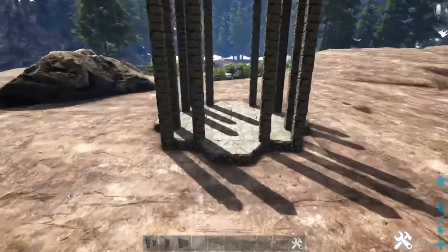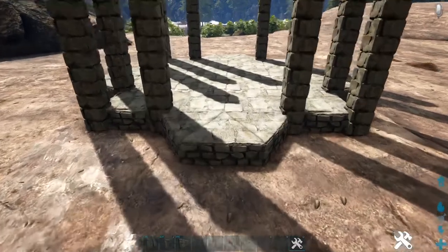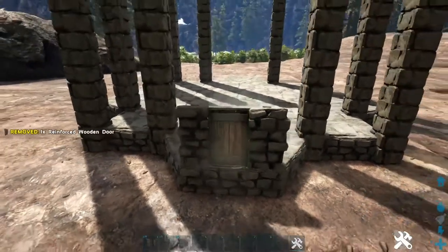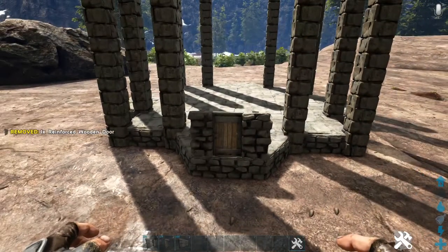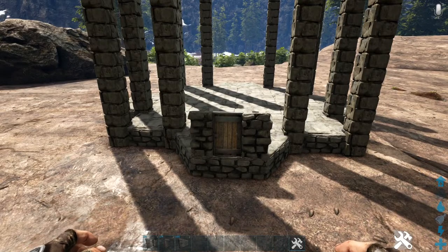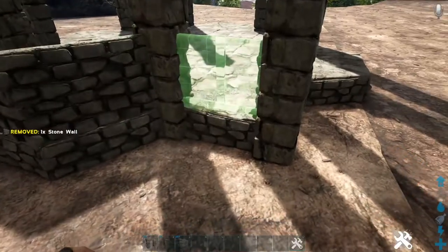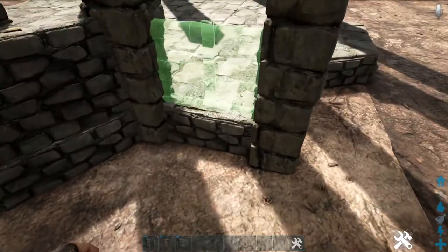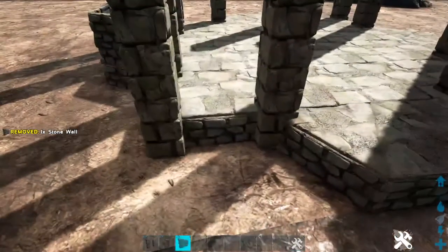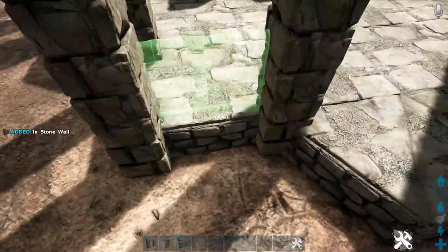Next, head into whichever side you're choosing as the front of your build. On this triangle foundation at the front, place a stone door frame and fill that in with a reinforced door. Then go around the remainder of the foundation and place one-high stone walls on every foundation. One thing to be careful of is that you're snapping to the foundation, not the fence foundation — if it snaps to the fence foundation, pick it back up and try again.